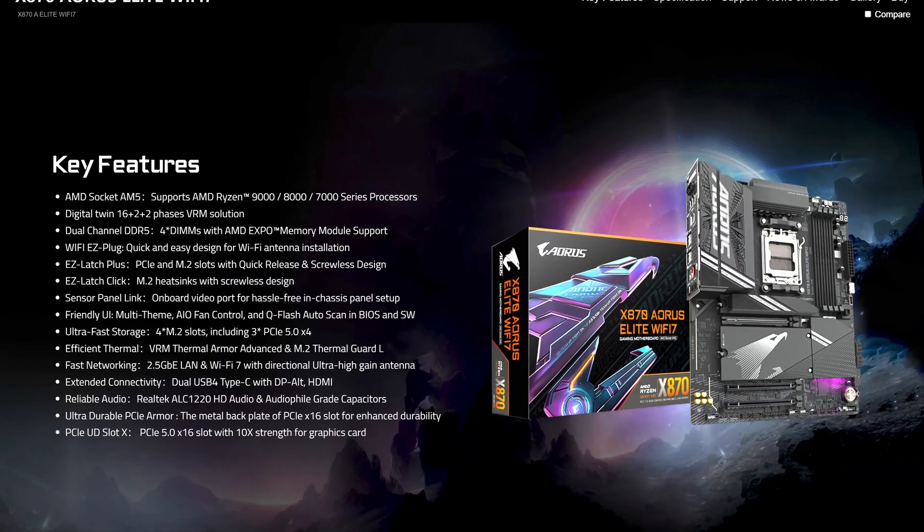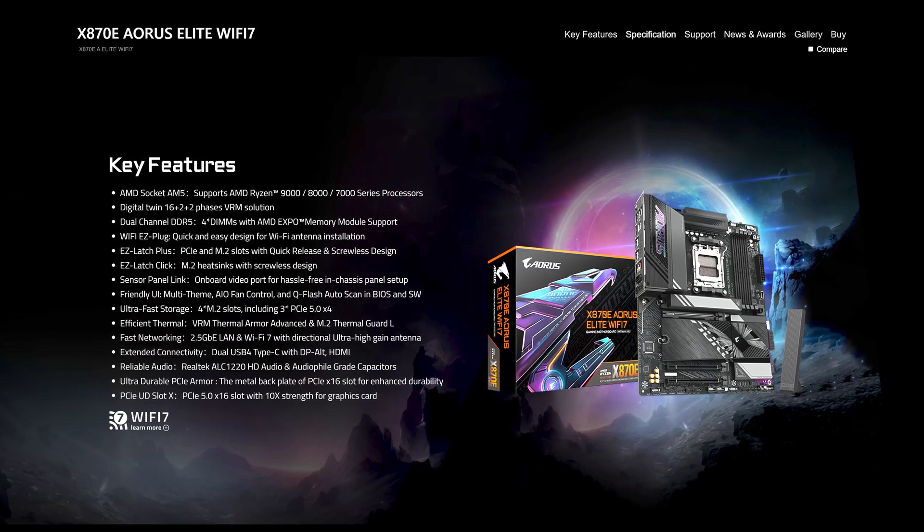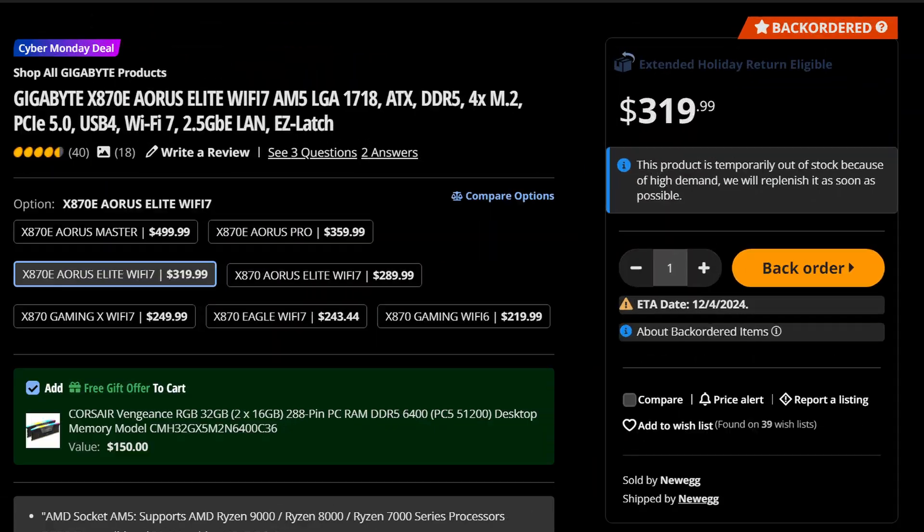AMD has made things pretty complicated this generation when it comes to their motherboards, but the manufacturers are making it that much easier. Like for example, what's the difference between the X870 Aorus Elite which costs $290 and the X870E Aorus Elite which will cost you $30 more?